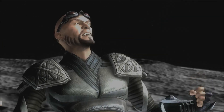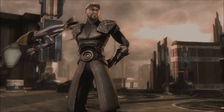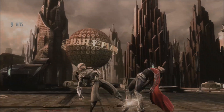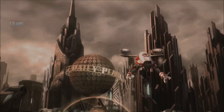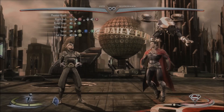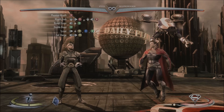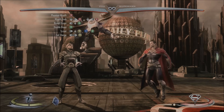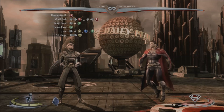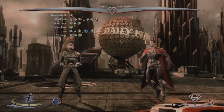This planet will be mine. What's up guys, this is Juan Dingo and I'm here with another combo tutorial for you guys. This one is going to be with Zod, and the combo I have for you guys today is going to do 38% damage and only use one bar of meter and Zod's character trait.